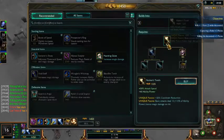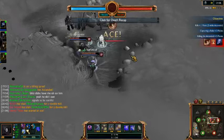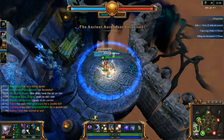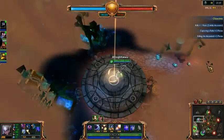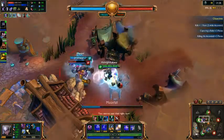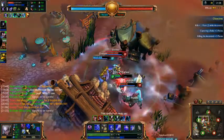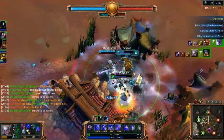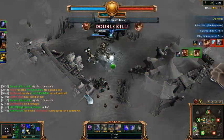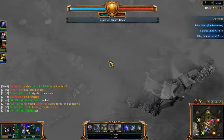It's getting down to the wire. We're ahead somehow, which is impressive — I don't know how we did this. I think it's because we started doing some teamwork. That's a tie right there for the time being. We can't let them get the next objective — I mean, we could, but I don't think they'll win the game off it. I'm just going to stand there and make them wait so our team can get here in time. Sometimes that's all you need to do.